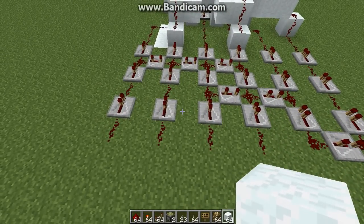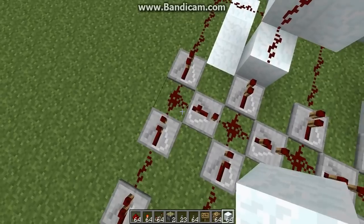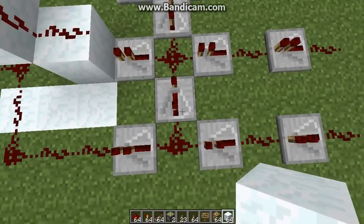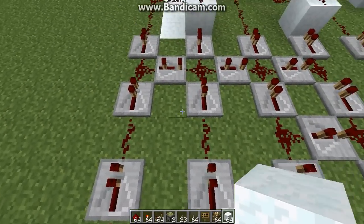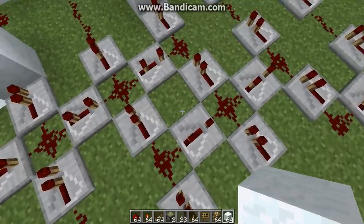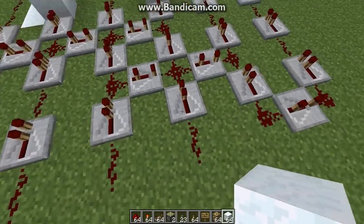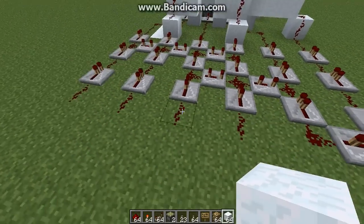If you need an easy way to remember it: you start at the first, take the number of pistons and subtract one, and count that out — one, two, three. Then you go back to the first one, and on the next layer you move over two, and do one less repeater than the previous row — one, two. Then go back to the start, move over two, and then one. So it's a pretty simple pattern overall.